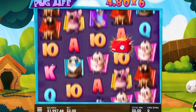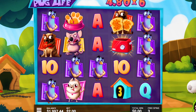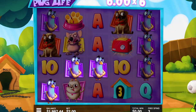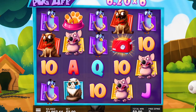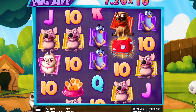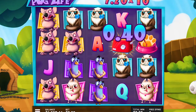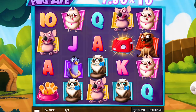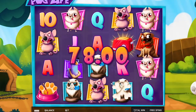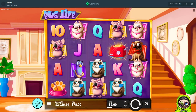We are down tremendously on this buy. Another 4x — give us another mouse there, that would have been actually really nice. You know what boys, I think we call it. Thank you for watching. It's okay — not the best, not the worst. We'll try our luck. I'm not gonna withdraw this, I'm gonna use it on another slot. Thank you guys for watching today, I appreciate the love. I'll see you in the next one.